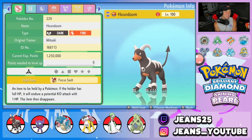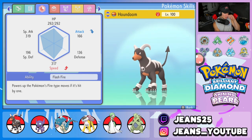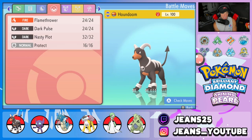We're rocking out with Houndoom in the front spot. It is a dark and fire type and we gave it the Focus Sash as its item so it doesn't get one-tapped. Its nature is Timid, ability is Flash Fire, and its EVs are fully invested into Special Attack and Speed. Moveset is Flamethrower and Dark Pulse for STAB, Nasty Plot to boost Special Attack, and Protect.